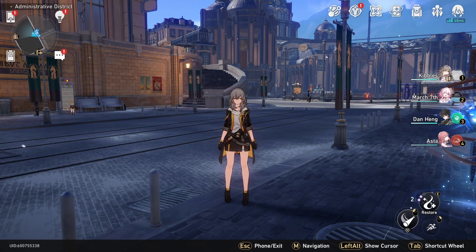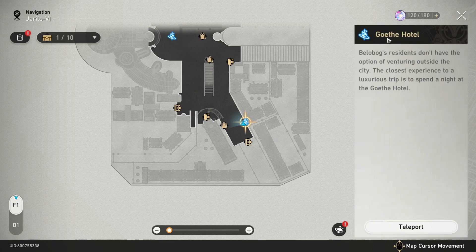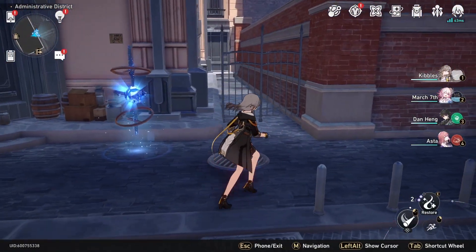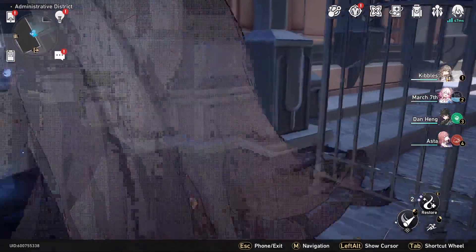I'm going to show you where to find all of the chests in the Administrative District of Jarilo-VI in Honkai Star Rail. First, go to Gothay Hotel and this fast travel point — there's a chest right here. I already grabbed this so it's gone for me, but it was literally right next to the fast travel.